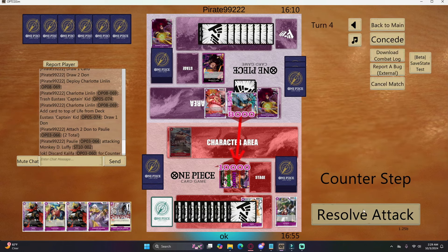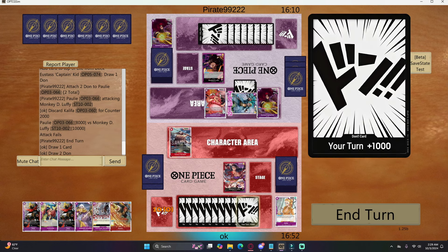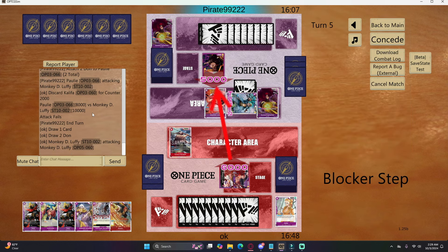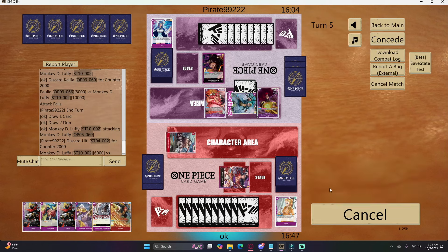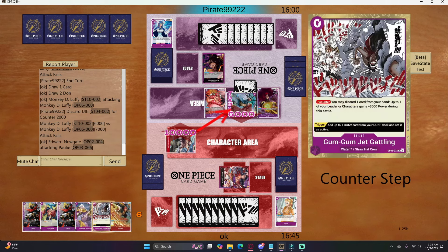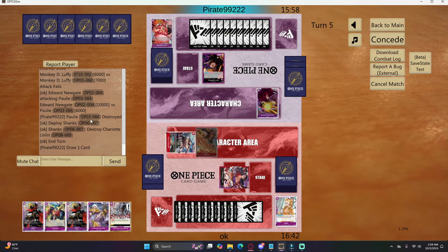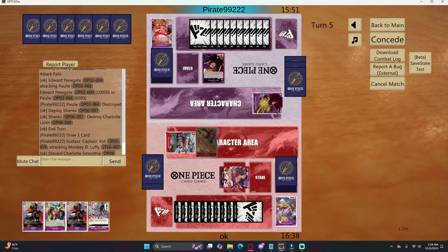He swings eight into me with the poly. I counter with the Khalifa's 2k counter because I wanted to save Smoothie for later. Luckily I drew into Shanks, so I swing six into his life. Since he didn't take it, I swing into the poly to clear the board so I don't have bodies taking cards from my hand. I play Shanks to pop the Lin Lin, and Purple Luffy basically has no way of dealing with my top end.